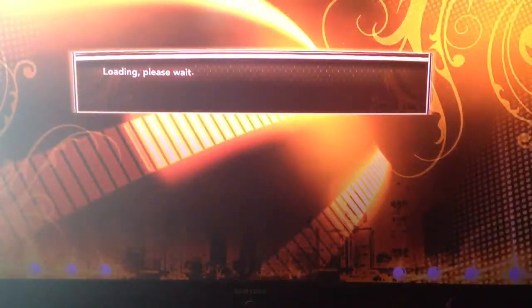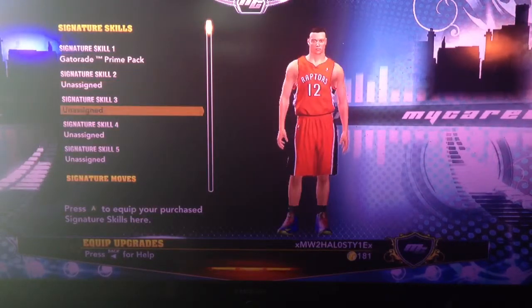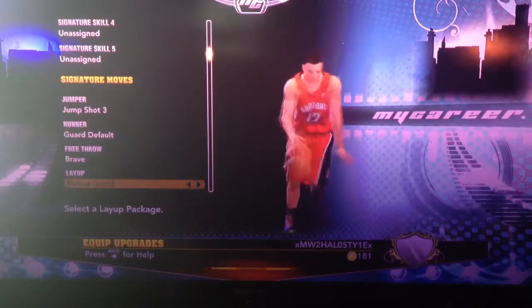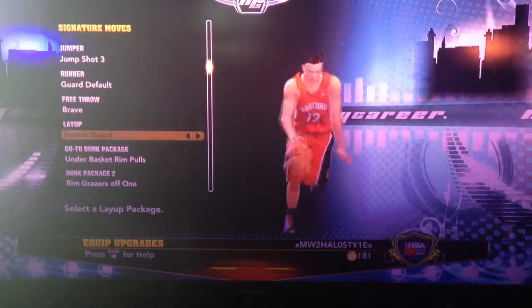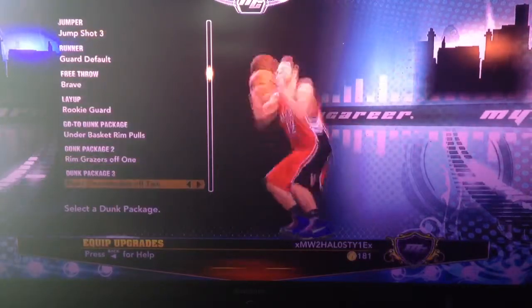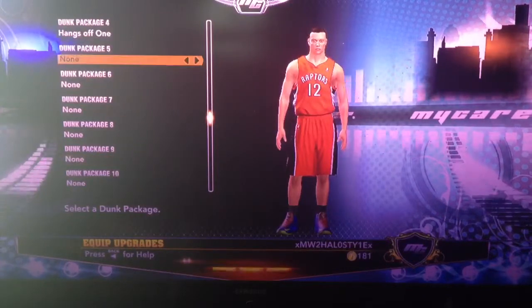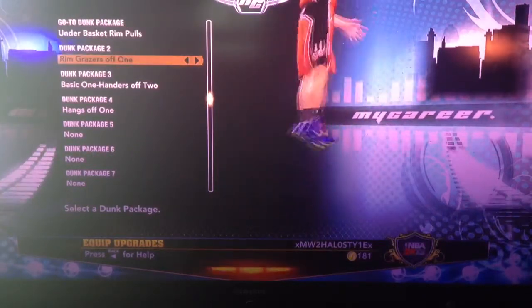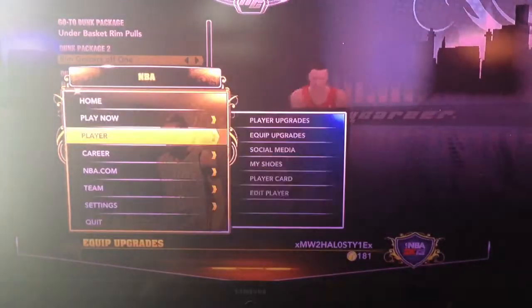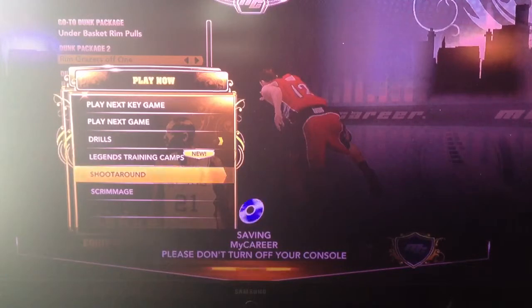What you do first is go to Equip Upgrades. You'll see Signature Skills and Signature Moves, and then after that go to Dunk Package. All mine were set up like this — you have to put them on something and then your guy will be able to dunk.